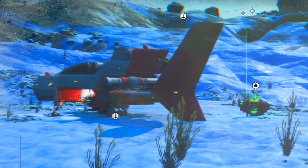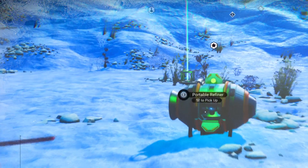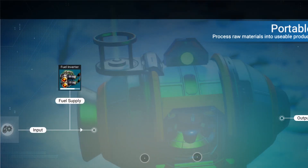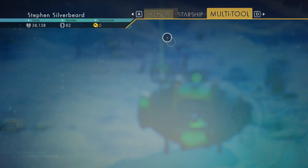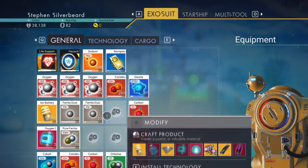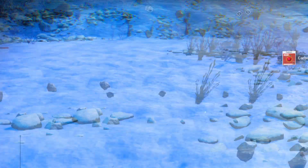I've been using the portable refiner here off-camera to refine out some of the resources I actually picked up. The salt I collected I've now turned into chlorine, because that's actually worth more — the chlorine is worth 49,000. It's still not a massive amount. And the rusted metal I've actually turned into ferrite dust.